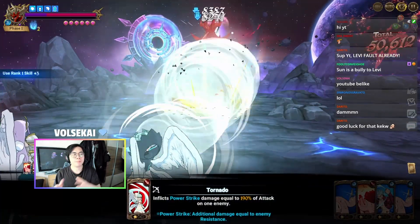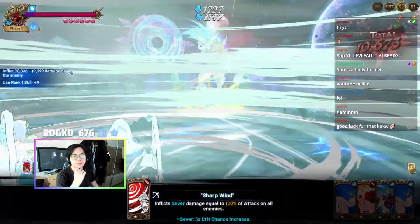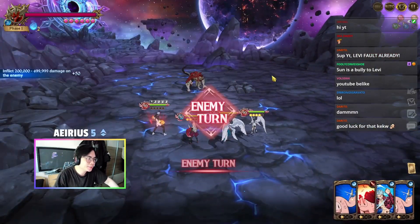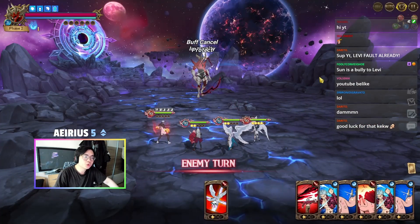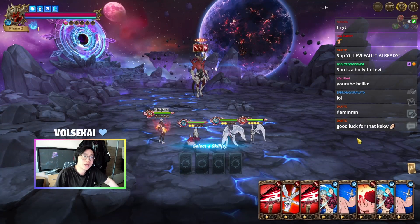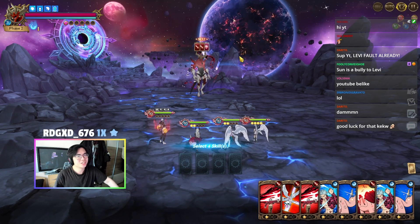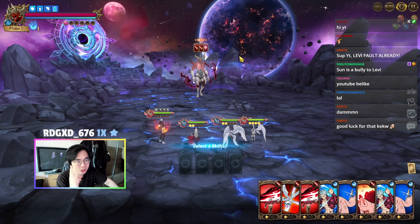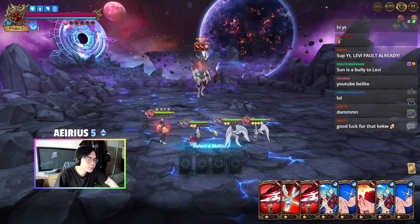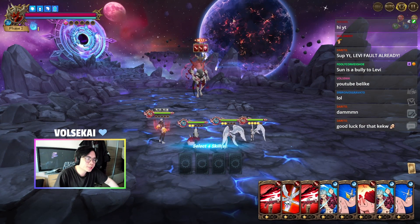If you have one more debuff rather than a golden Barn buff, that will be better. Here for example when we move to transition — we move to transition way earlier so that we can actually finish early. We are in turn four and already in phase two. If he doesn't have three debuffs, just quit out, unless he has two and you have the setup for a golden Barn buff.